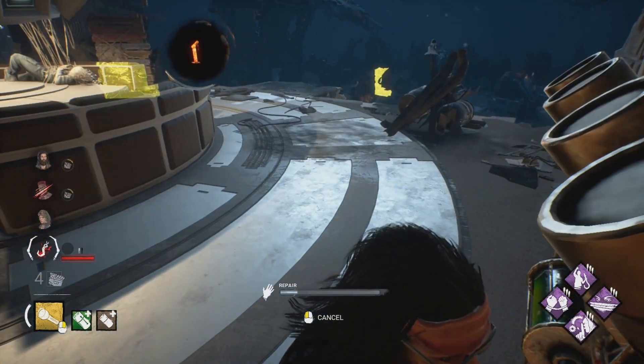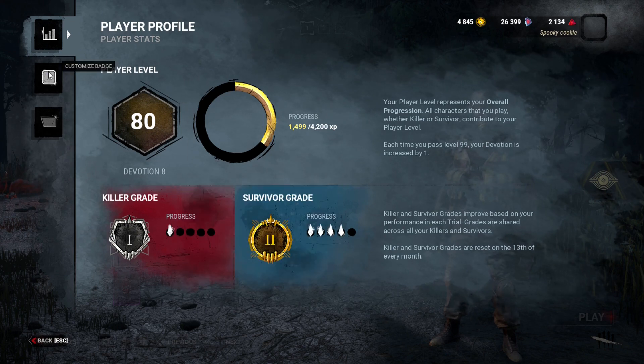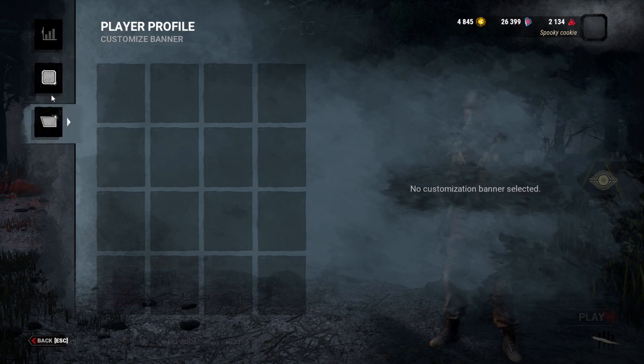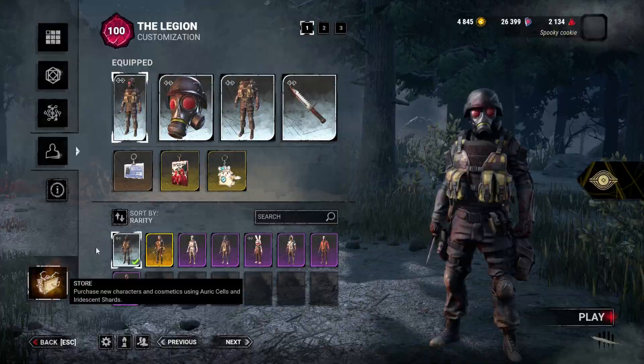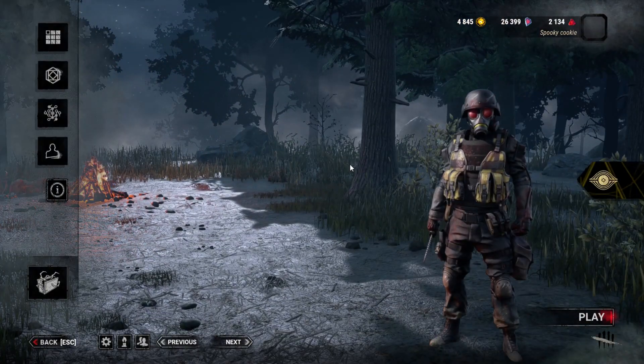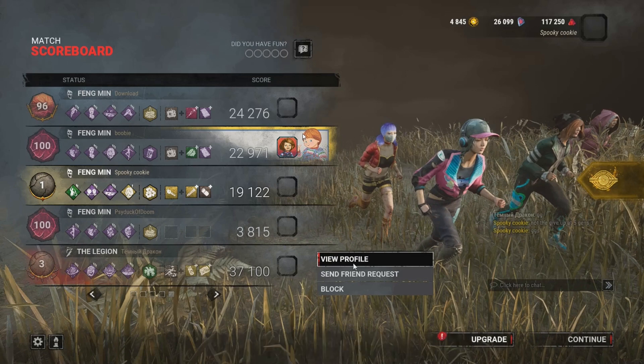What we got instead is this. You click on player profile where you can customize your card - by the way, I'm stuck playing survivor because of killer queue times, I'm very frustrated. These are the badges and the banners, and I have none. The only way right now to have a banner is if you have bought the skins - not even the DLC, but the skins - for Chucky. I don't know if it's one for each or if buying one gets you both the banner and badge, but you can see the banner and the badge displayed.